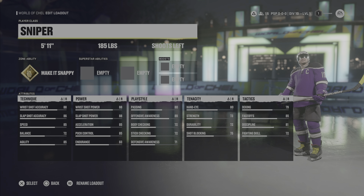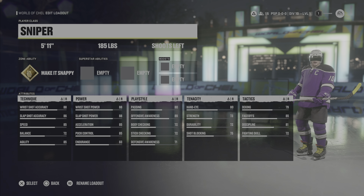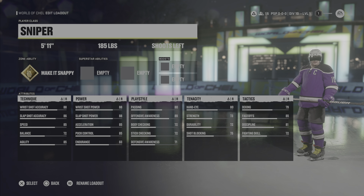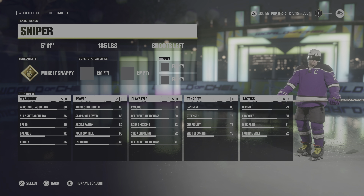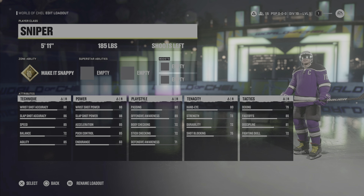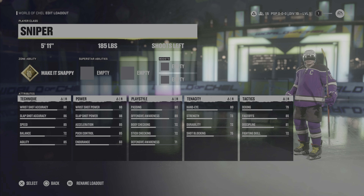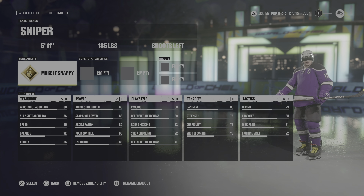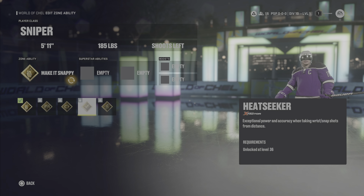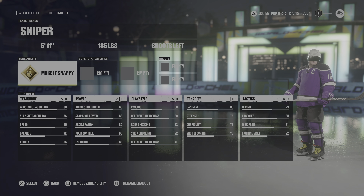What's up guys, this is Slayer back with another video. We're playing the EA Access trial for NHL 22 today, and it's a perfect chance for me to give you guys some best builds to start the game off. With the whole new zone ability, superstar abilities, and boosts, we're all going to be starting at level 1 with only our zone ability. As we progress and level up, more of these will be unlocked, meaning a lot of these builds will change.